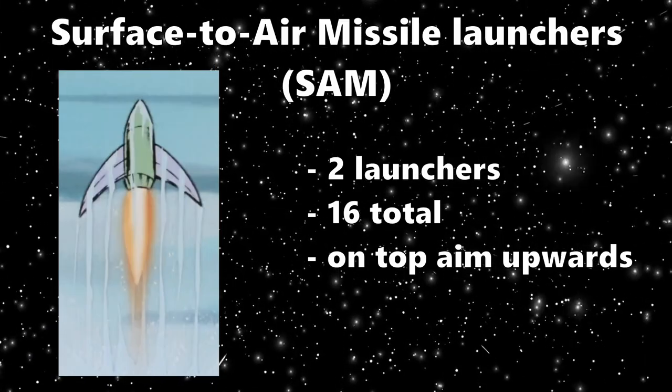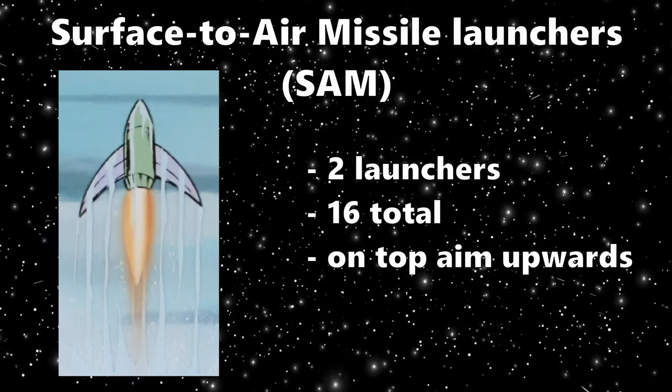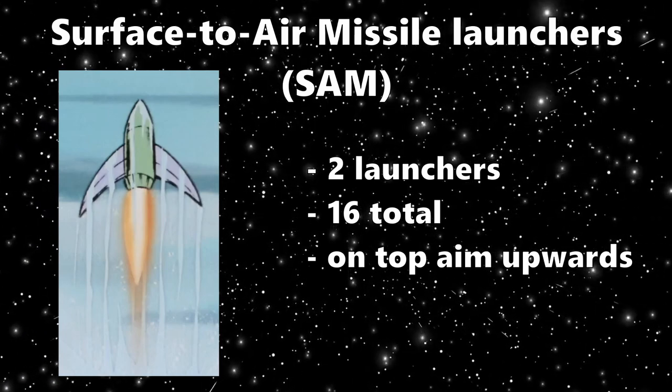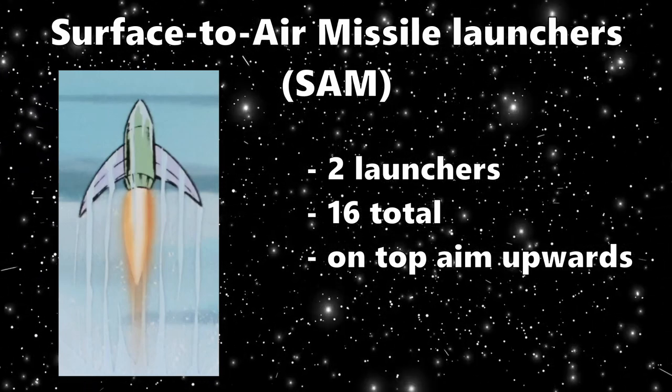Moving on. Next up is the surface-to-air missile launchers, also known as the SAM. They have a similar vibe of just being explosives. There are two launchers located in the main body, aiming upwards — used for surface-to-air, it's in the name.